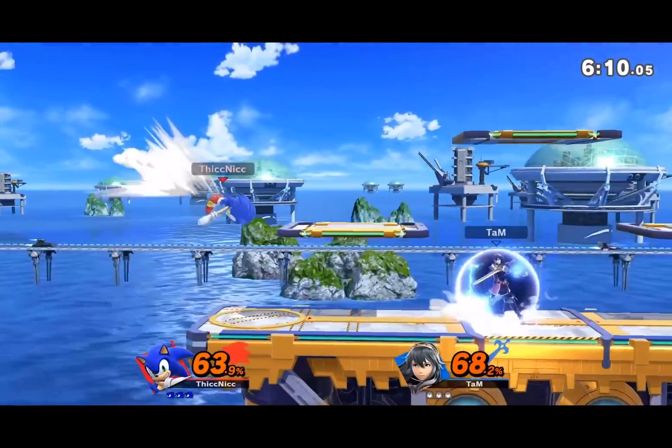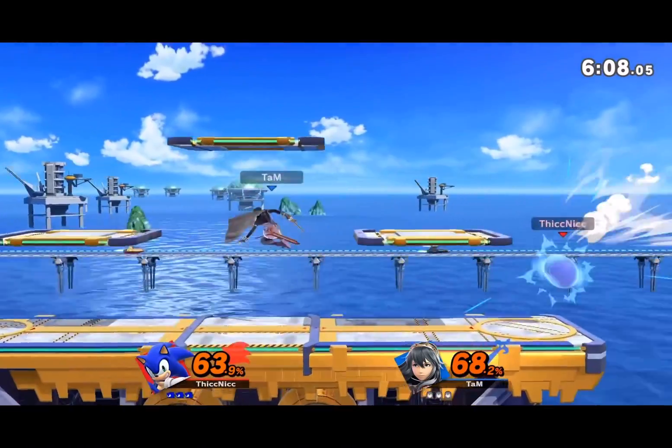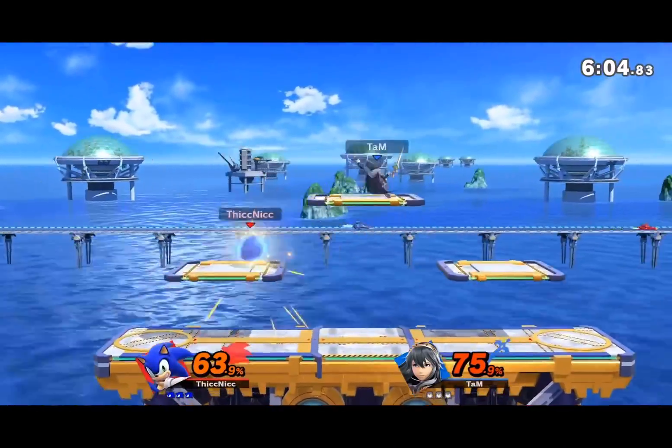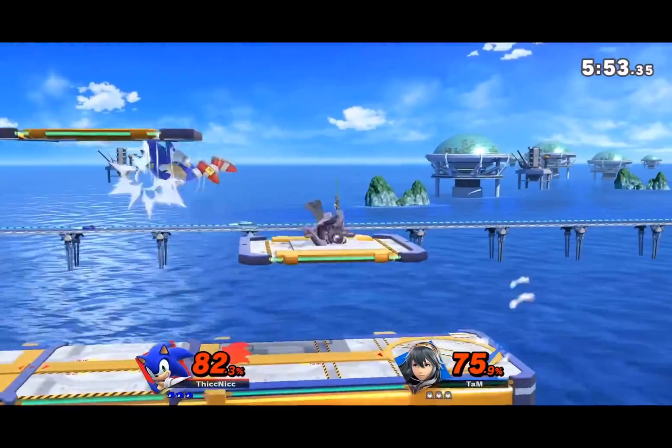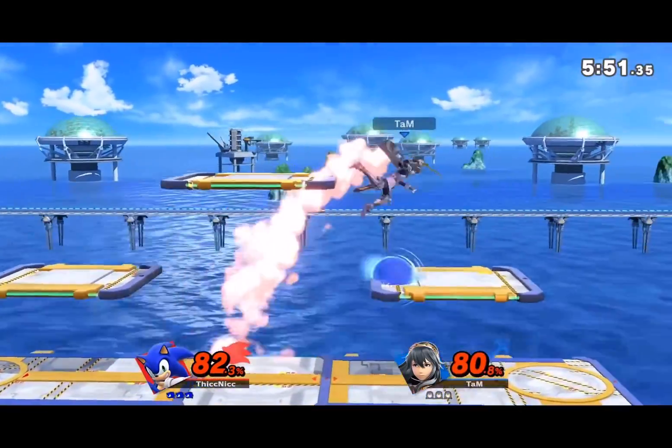Sonic — spin dash cheats so hard. Probably his best move. It's invincible for a couple of frames, super fast, confirms into kills at so many percents. It's not only a cheater move, it's annoying as hell.